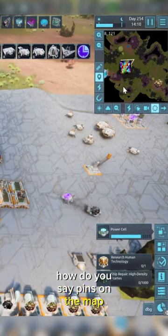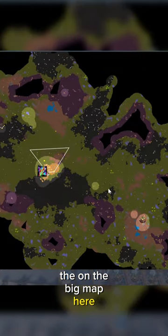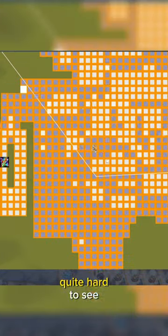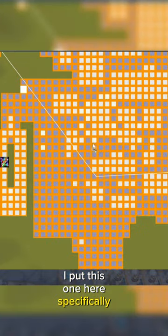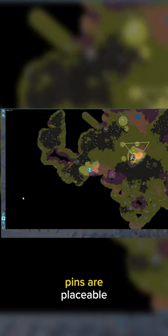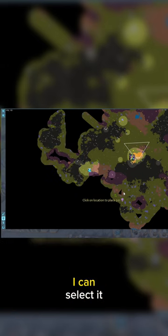So on the big map here you can place pins — this is still a work in progress, some of them are quite hard to see. I put this one here specifically because it's super hard to see. If I zoom right out you can actually see it. Pins are placeable — I can just edit a pin, I can select it, and then I can select where I want it to be.